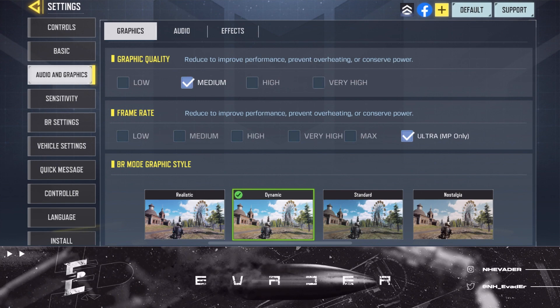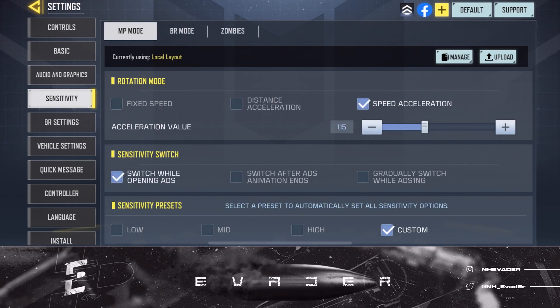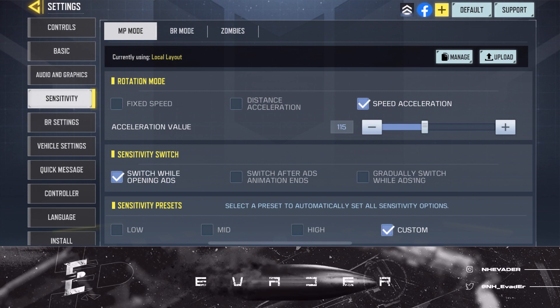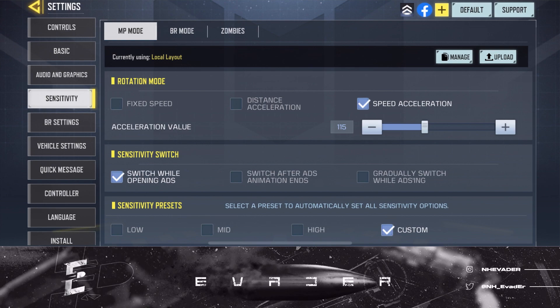Next — sensitivity — the most important part. You want speed acceleration. A lot of people argue with me about this in the comments. With fixed speed you cannot change your sensitivity rapidly in the type of positioning that you want for your aim.